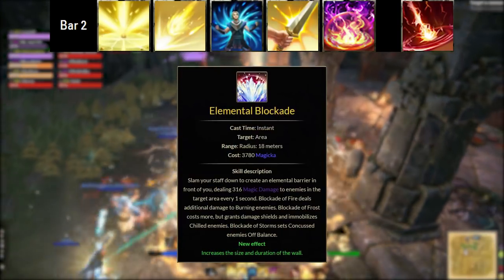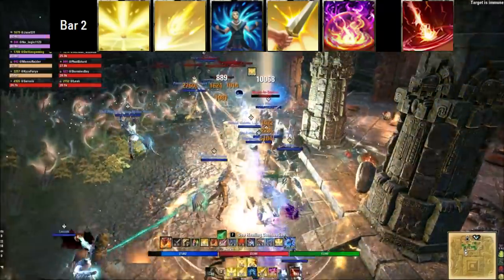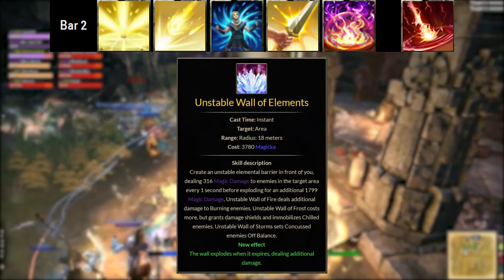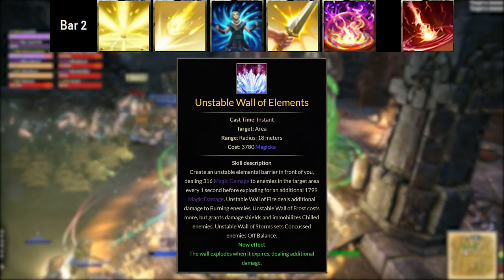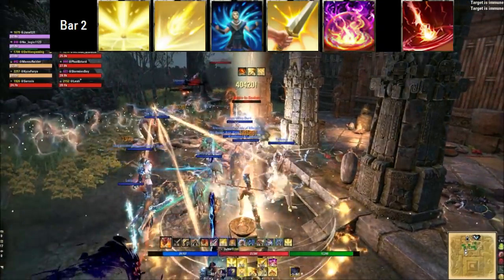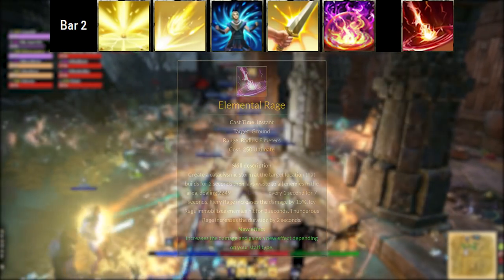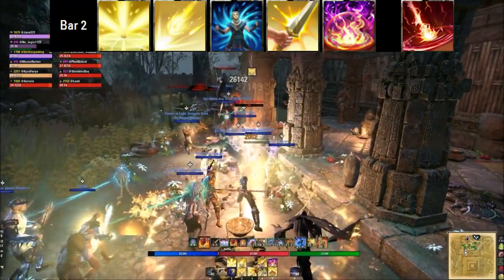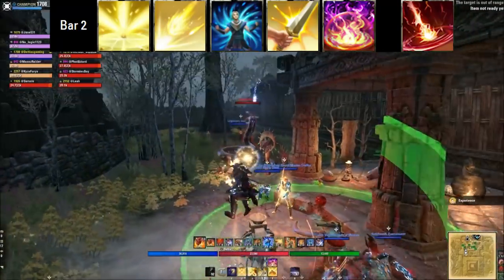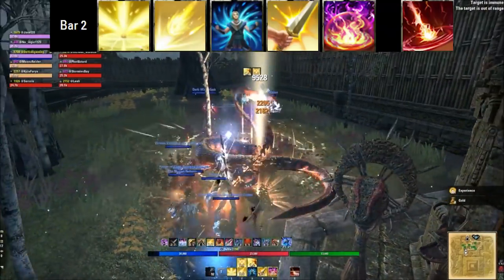The next ability is Elemental Blockade — I go with Blockade now because it's 14 seconds long and easier to maintain. Unstable Wall is shorter in duration but has an explosion for slightly better AOE at the end; it just depends on your preference. The back bar ultimate I use is Elemental Rage — a powerful damage-over-time ability that deals fire damage in a massive radius very quickly. You use this over Shooting Star for trash pulls because it covers such a big area so fast.